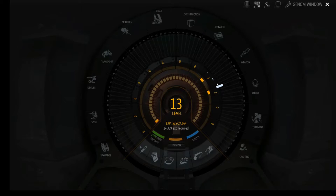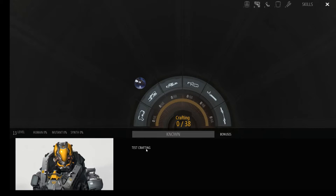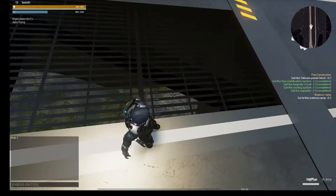This here is your spec loadout. A lot of this is non-functional right now, or at least I have not gotten to the level to use it, but it still gives the general idea of what we can do and how we can change things. I'm level 13, I'm a human, I don't have any mutant points. These features don't work just yet, and crafting — you can craft weapons and armor — but test crafting is not even in yet.